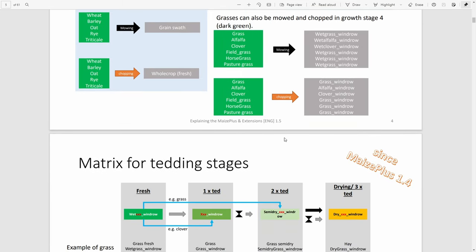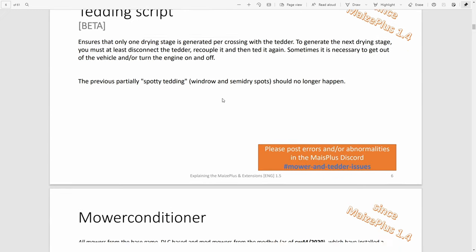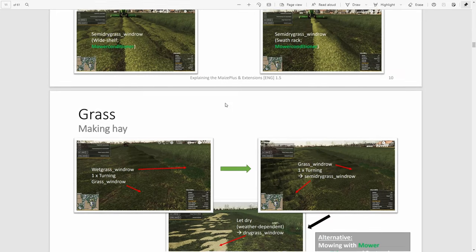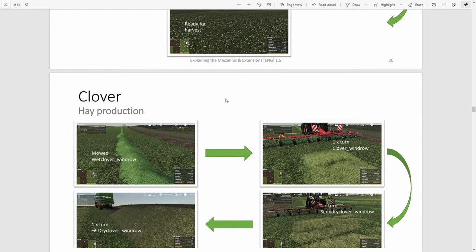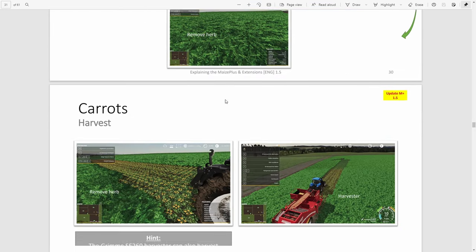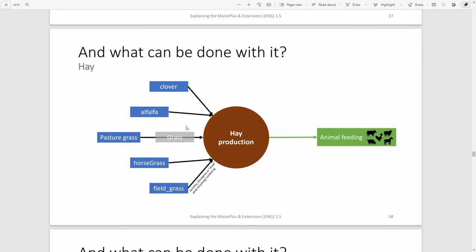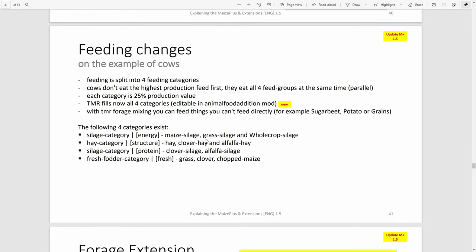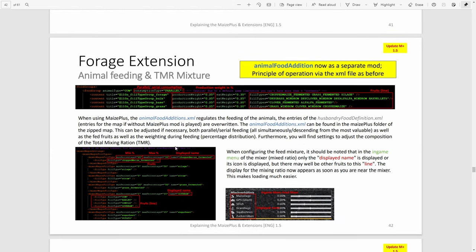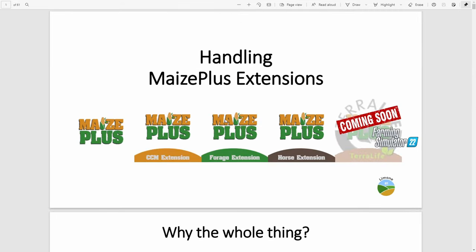Things like if you're struggling to make hay, the fact that you need to ted the grass more than you would in the base game — I've got tutorial videos on that, so check below. The manual covers basically everything to do with Maize Plus, particularly the new updates: all the crops that the horse extension maps have, CCM, the grain mill, stuff from the new version 1.5, fruit destruction in the horse extension version of the farming agency map edits, how to do TMR — it covers just about everything.